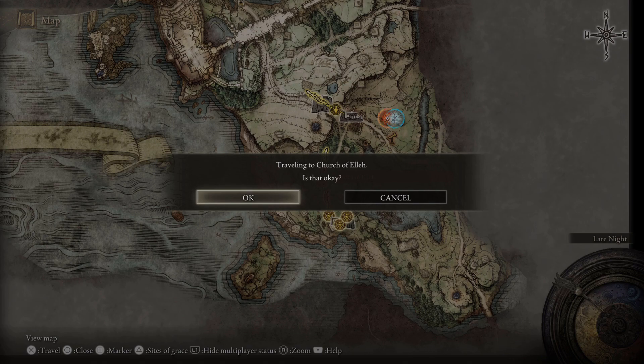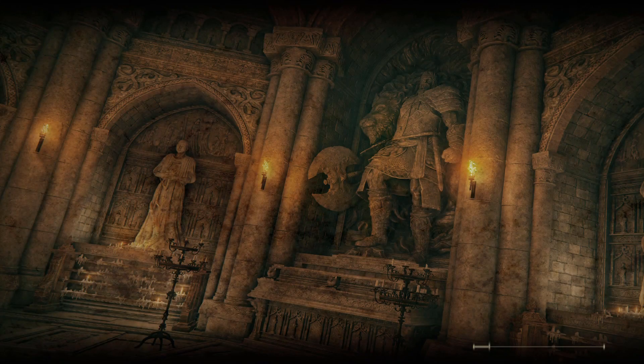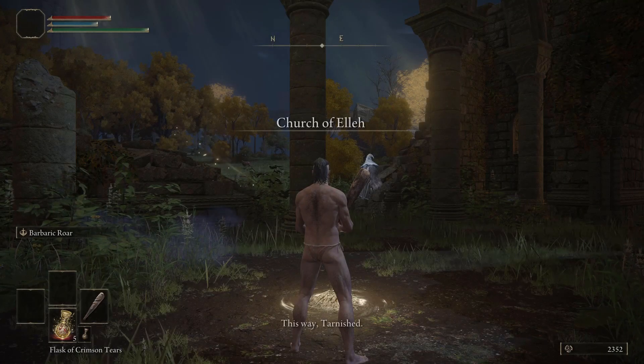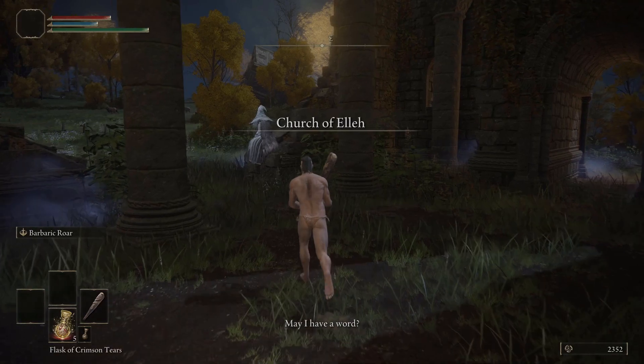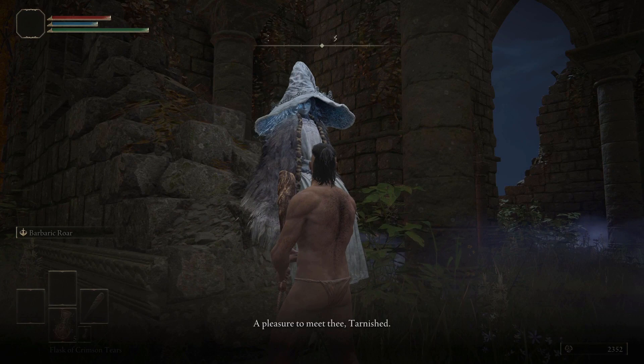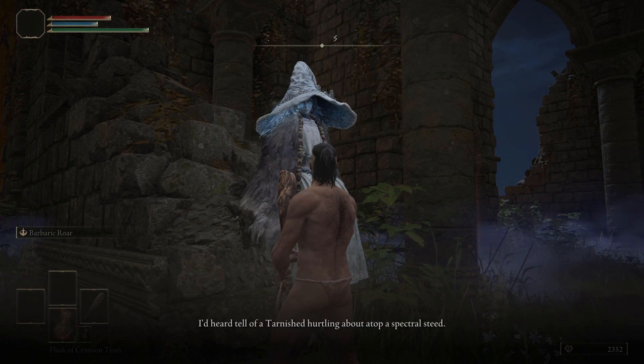Very early on in the game you're going to come across a church, and you need to make sure you return to this church at night time. When it's night time, an NPC will show up. You talk to her and she gives you the ability to summon spirits to fight for you, and she'll even give you a spirit summon as well, which is very good early on.